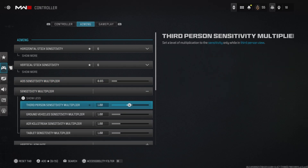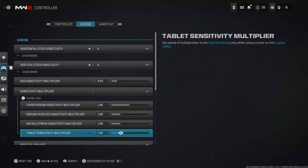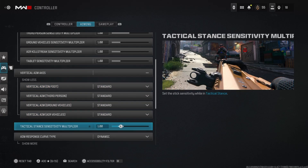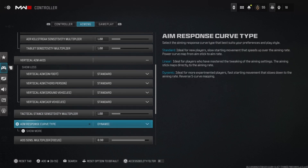The other sensitivity multipliers — third person, ground vehicles — I don't really mess with those. Vertical aim axis and similar settings are all standard. My tac-stance sensitivity I leave at one since it's default, as I'm barely in tac-stance. Aim response curve is set to dynamic.